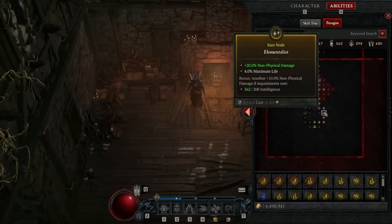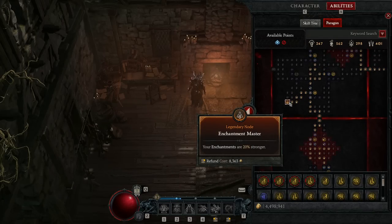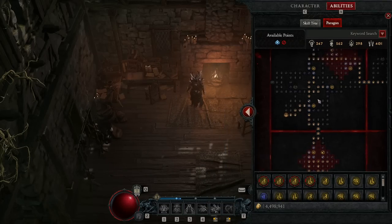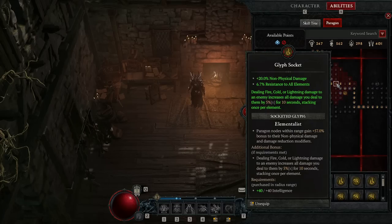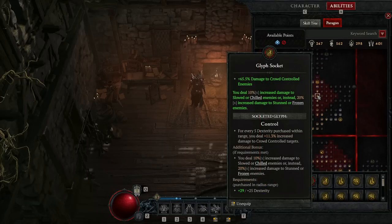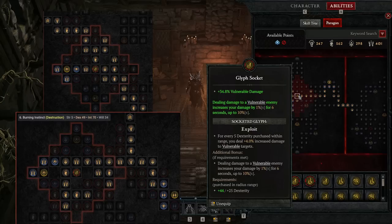For the paragon board, start with the Destruction glyph in the first board. Then get the Enchantment Board and the Enchantment Master node as soon as possible to enhance both the Ice Blades and Ball Lightning enchantments. Get the rare nodes on the path to improve non-physical damage, and use the Elemental List glyph since the build deals all three elemental damage types. Then move to the Frigid Fate board for the Control glyph and further vulnerable damage nodes, then to the Static Surge board with the Exploit glyph, followed by the Crackling Energy board and the Burning board. Check the build link in the pinned comment for how it looks at level 100 and update your glyph positions as you level up.